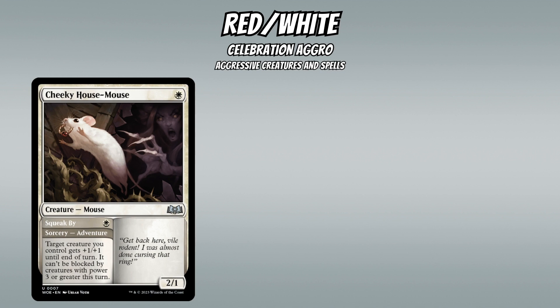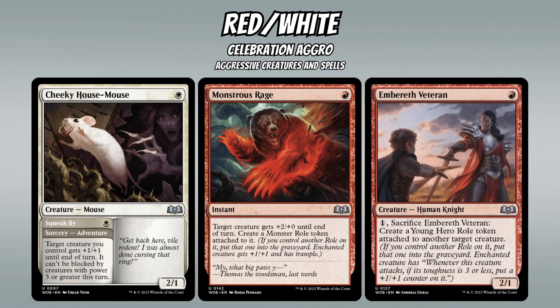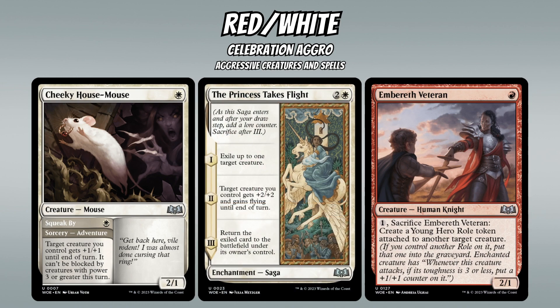For aggressively-statted creatures and spells, we have Cheeky House Mouse — a 1-mana 2/1 with an adventure that can temporarily buff a creature and open up attacks. Monstrous Rage effectively gives +3/+1 and trample for a single red mana, with the +1/+1 and trample portion sticking permanently. Embereth Veteran is another 1-mana 2/1 that cashes in later to put a Young Hero role token on another creature. And The Princess Takes Flight is a saga that removes a blocker for two turns and enables a great attack on its second chapter.